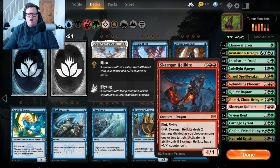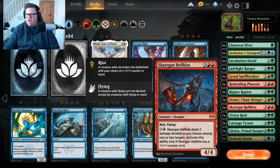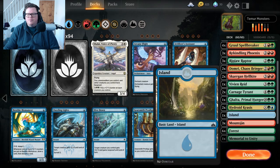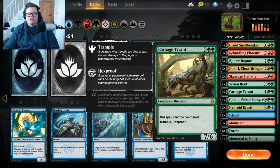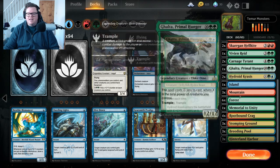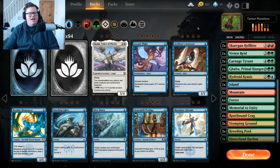The Hellkite is absolutely bonkers in this deck — I underestimated it. We've got Domri Chaos Bringer in the main board, great for riot triggers — getting down a big Hellkite that can get the counter and still attack with haste. We've got Vivien Reid as our other planeswalker, the big Carnage Tyrant, a Gouter, and of course Hydroid Krasis because this jellyfish hydra is pretty good. I want to up it to three but the deck tech will be below. Let's get on to some games.